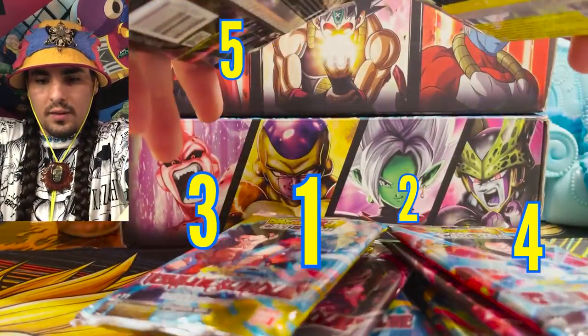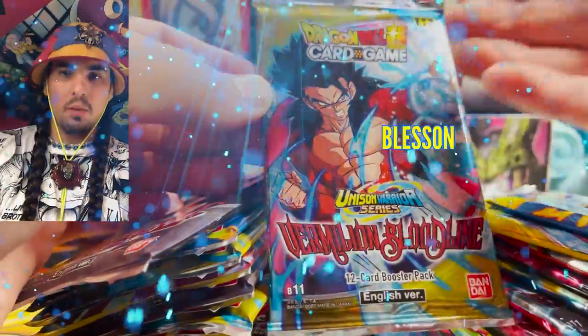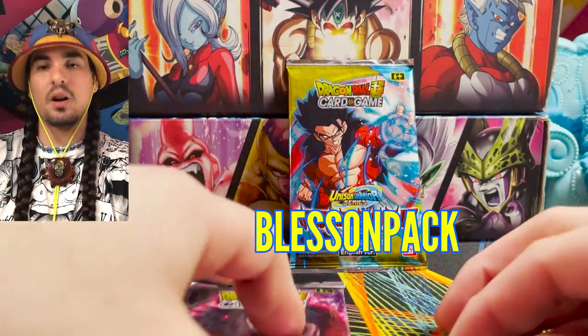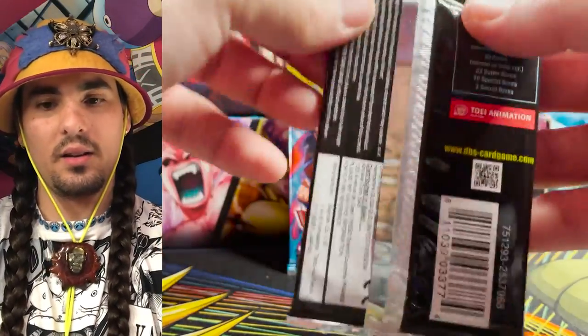One, two, three, four, five, six — we will bless the pack with this Super Saiyan 4 Gohan blessing. May our blessings be onto you as we have you be our blessed pack. Part the way for our blessed pack — blessings are unto you. And our first pack is an SS4 Broly; the art on these packs is fantastic.